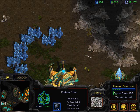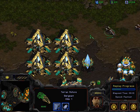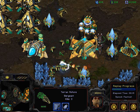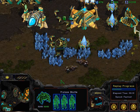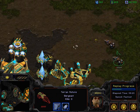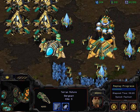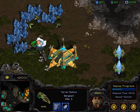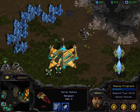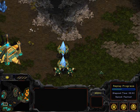Those Vultures are racking up probe kills — four, five, six, seven, eight, nine, ten, eleven, twelve probes gone. A Shuttle comes in but can't stop it. Aerials is doing a great job harassing with just these two Vultures. That's exactly what you need to do as a Terran player — if you see a Protoss expanding like Raton is, you have to harass his expansions as much as possible to prevent that Protoss player from getting up a very strong economy. Those Vultures got about 15 probe kills.